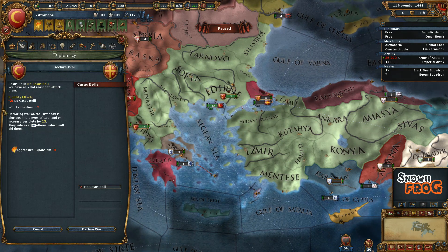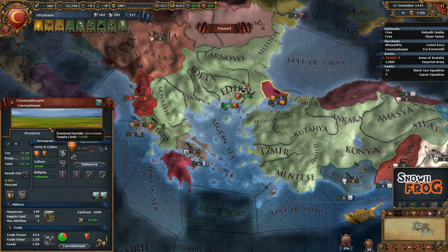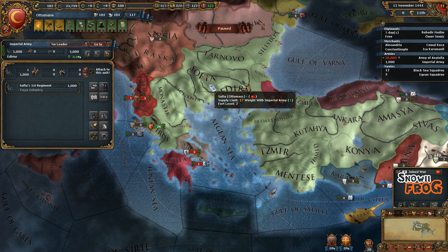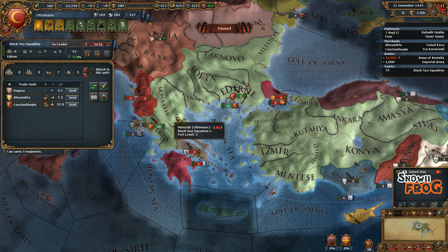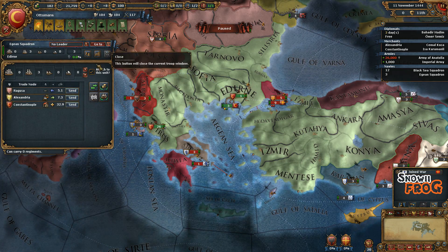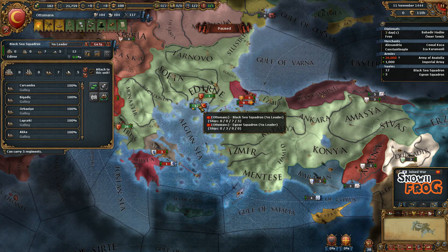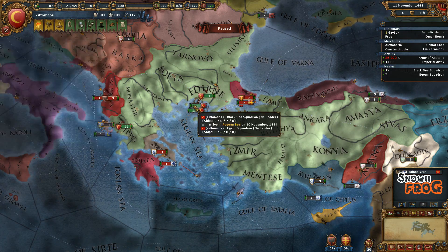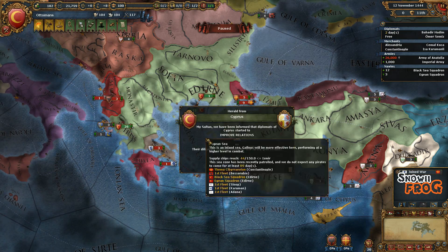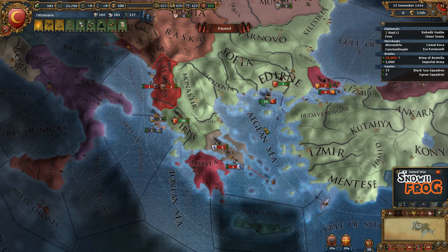If you take a look at Byzantium, I can't declare war directly, but if I go in here I can take Constantinople and declare war. Might as well do it right away. What I find useful is to send these ships to protect trade and send the lightships to protect trade as well. You can see the Byzantium fleet is there — take the rest of your ships and put them over here so they will start helping blockade these ports.